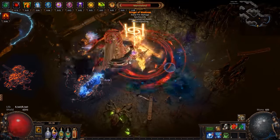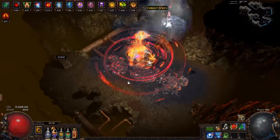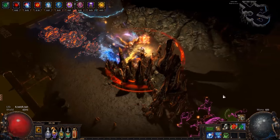This build is good for those who like a decent map clear speed with the ability to shred bosses without much care, as they are very unlikely to one-shot you with this life pool and recovery rate. So let us dive deep into this Husky Scion.